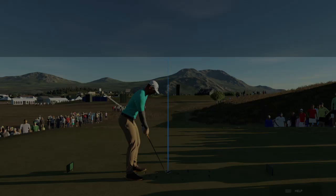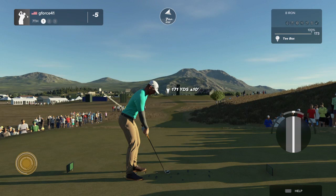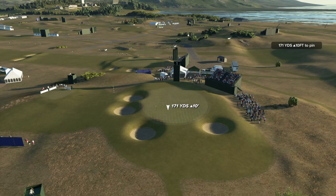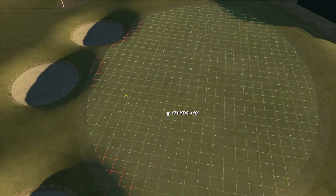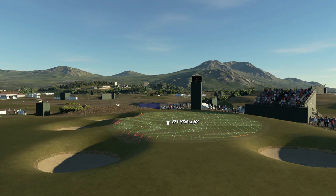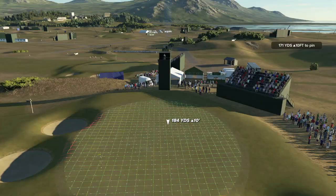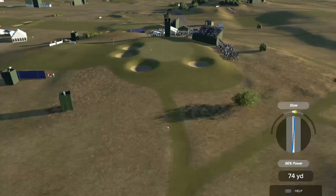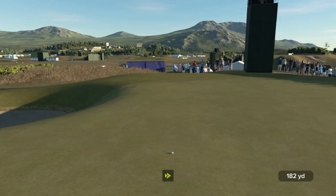All right, the seventh — I think this is the shortest par three, not really sure. You see some really cool bunkering: three on the left, one on the right, and they are deep. The green is fairly flat with a fairly simple oval shape. Given the seven miles an hour wind, I'm just going to throw it to the middle and give it a little spin. What you don't want to be is left — and I got away with that one.